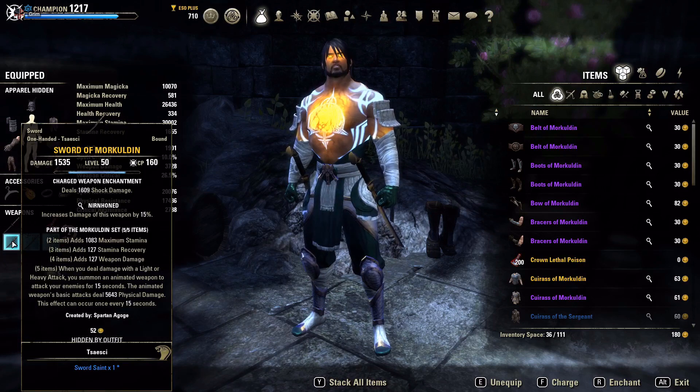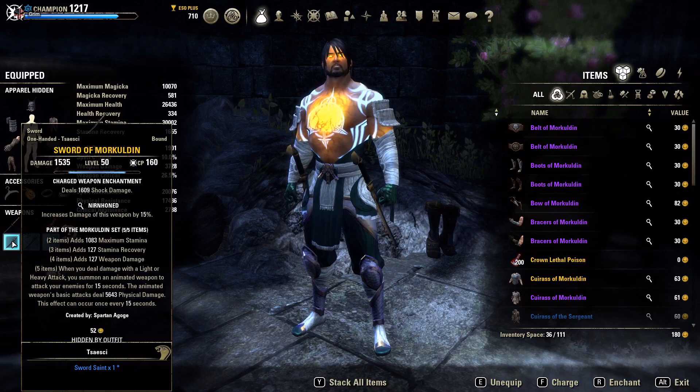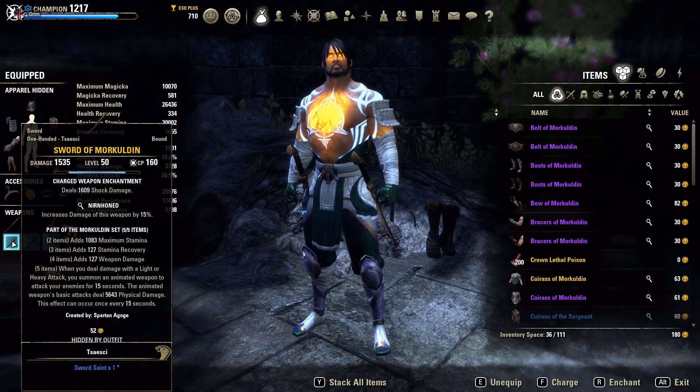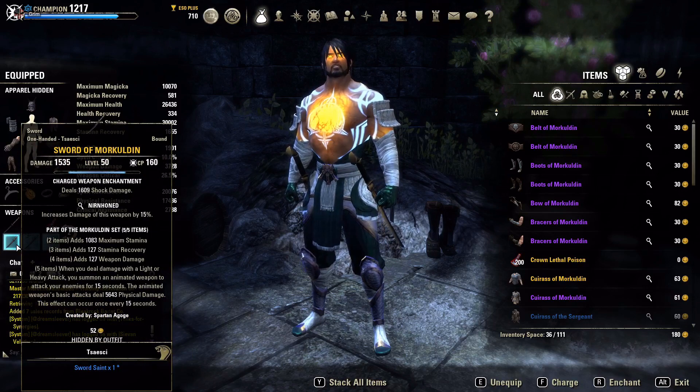One thing I noticed is that the sword has a mind of its own — I might be bursting someone down and the sword goes off and fights someone else. Also, it used to break Nightblades out of stealth, which they absolutely hated because it would follow them around continuously breaking them out so you always knew where they were. It no longer functions that way, but it's still an interesting set.